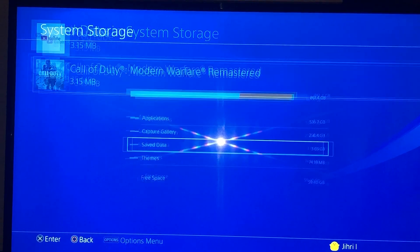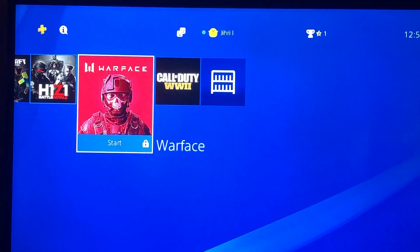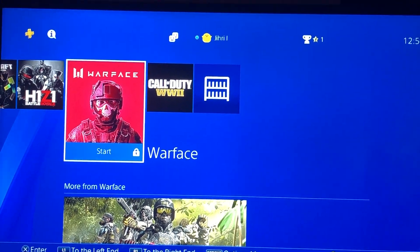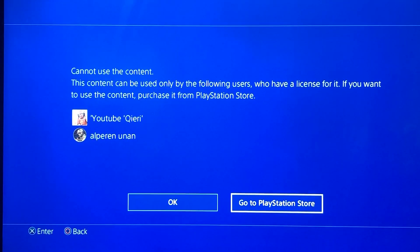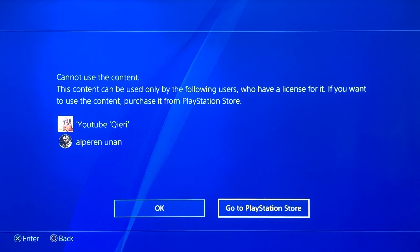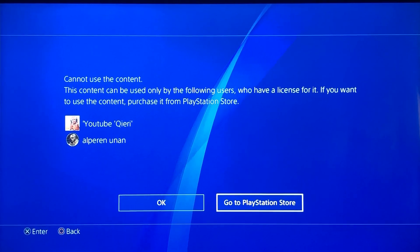The third reason is maybe you have a lock on some games. I'm going to show you how to unlock that. When you press on the game it says 'This cannot use the content — this content can be used only by the following users' or you need a license for it. It says 'if you want to use the content, purchase from the PlayStation Store,' but you don't have to purchase it because you can download it for free.